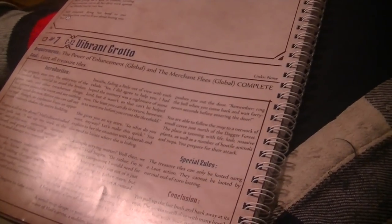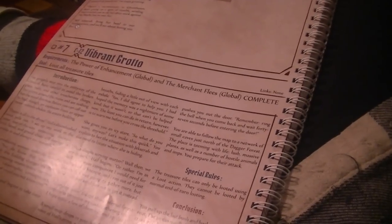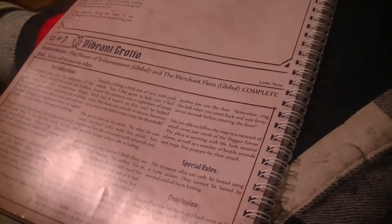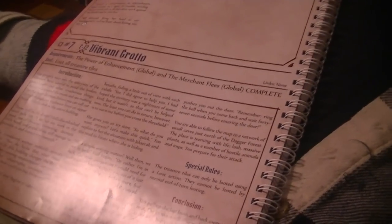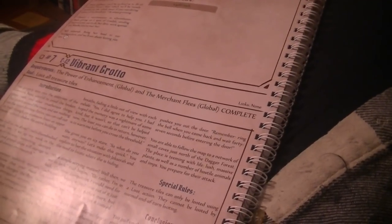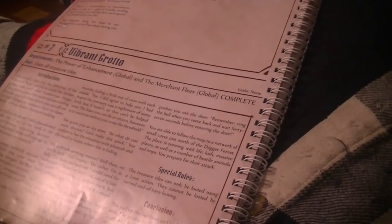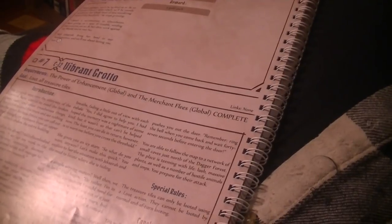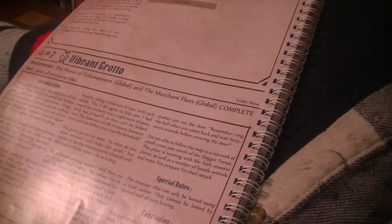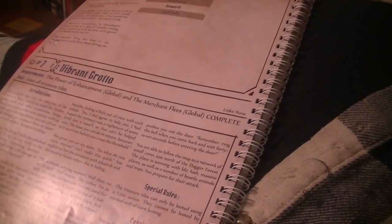This kind of pre-written RPG flavor text - I don't know how much it adds when playing solo. It would work better in a group to read aloud. Hail says the least you can do is warn her before crossing the threshold. You explain the situation with Jexera and the need to locate where she's hiding. Hail says it's a simple scrying matter - but she's in luck because the main component she needs is bitter root and she just ran out. She'll send you to get it instead, where forest imps terrorize her usual gathering spot. A small map drops into your hand and a powerful force pushes you out the door. You follow the map to a network of small caves just north of the Dagger Forest - teeming with life, lush massive plants, and hostile animals. Special rule: treasure tiles can only be looted using a loot action - they cannot be looted by normal end-of-turn looting. That sucks.